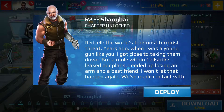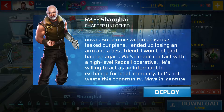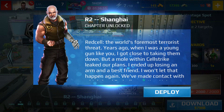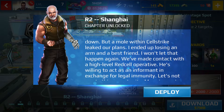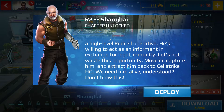Red Cell — the world's foremost terrorist threat. Years ago, when I was a young gun like you, I got close to taking them down. But a mole within Cell Strike leaked our plans. I ended up losing an arm and a best friend. I won't let that happen again. We've made contact with a high-level Red Cell operative. He's willing to act as an informant in exchange for legal immunity. Let's not waste this opportunity. Move in, capture him, and extract him back to Cell Strike HQ. We need him alive — understood? Do not blow this.